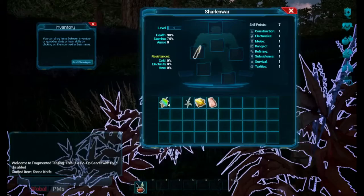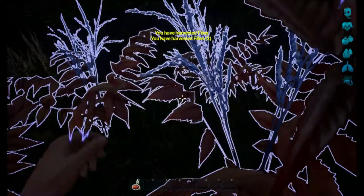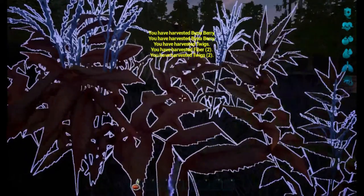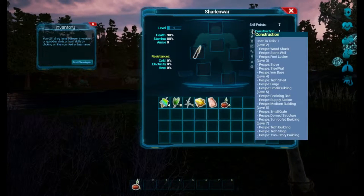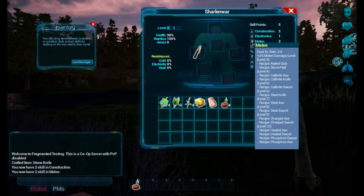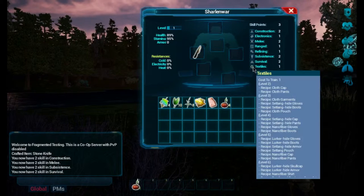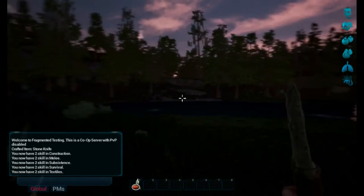Let's harvest this stuff. Stone knife — craft. Perfect. Let's move the Bina Berries into inventory. Now we should yield more resources. Next thing to build is a stone axe. For that we need to increase skills — there's the stone axe. We also need Subsistence, Survival, and Textiles unlocked.